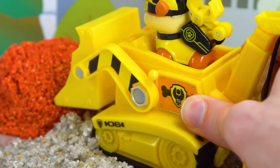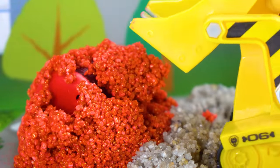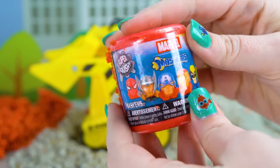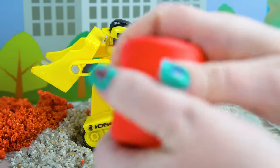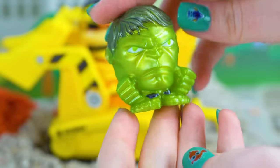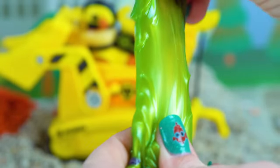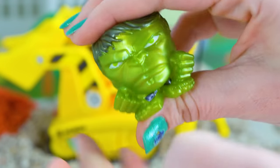Oh, there's a red one over here! And there's something in it! Wow, it's a Series 4 Marble Mashem. And who'd we get? It's a super metallic green Hulk. He's so stretchy, and squishy, and squashy.